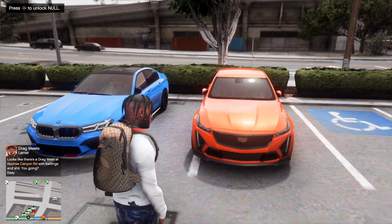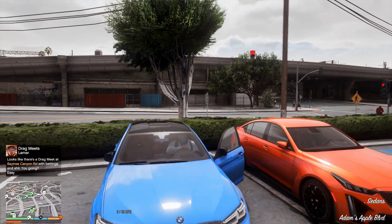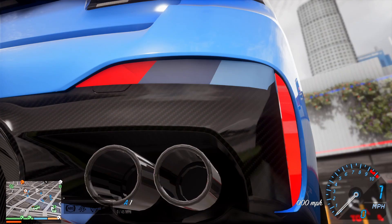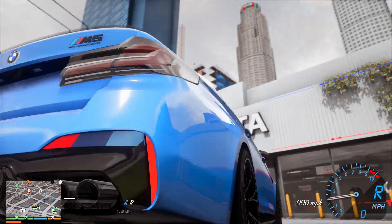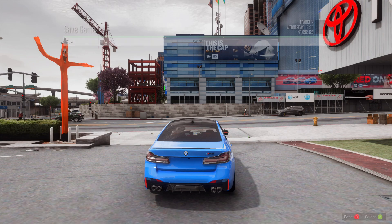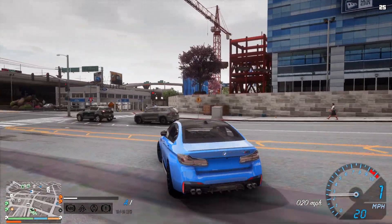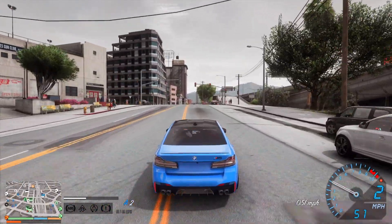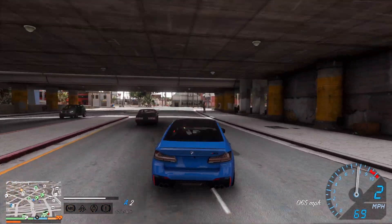I'm pretty much excited to hop in the M5 and the CT5V Blackwing. We're actually going to take the Beamer first. I feel like when you make it big, you've got to have at least one Beamer in your collection - this is the one. That sounds mean as hell. Let's actually get this transported down to the docks. We're going to quick save this just to be safe. I did an extensive test for like three hours and it wasn't giving me any problems, so I'm pretty much good to go for this series.